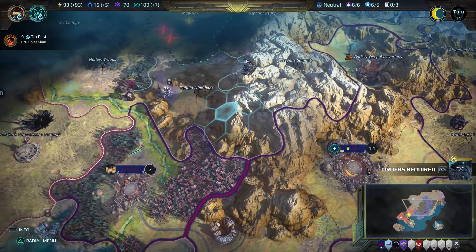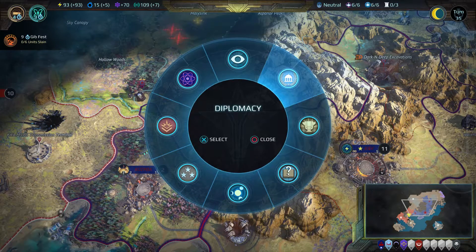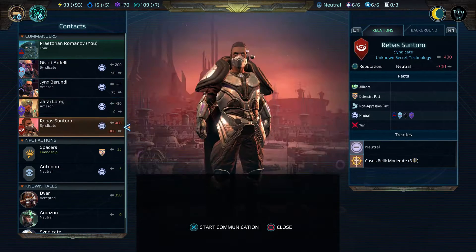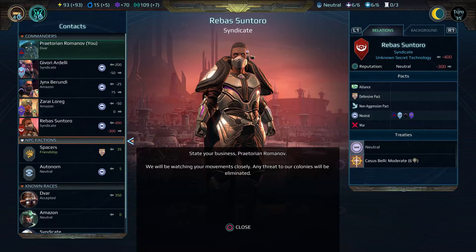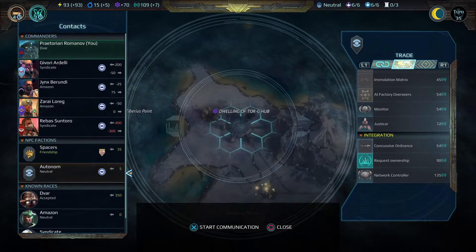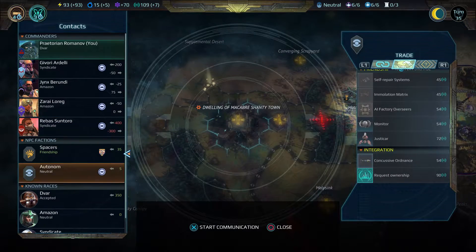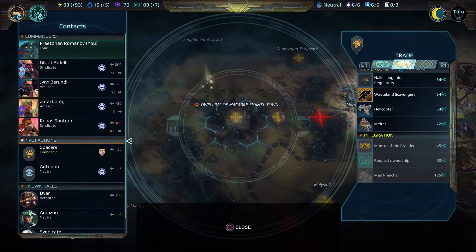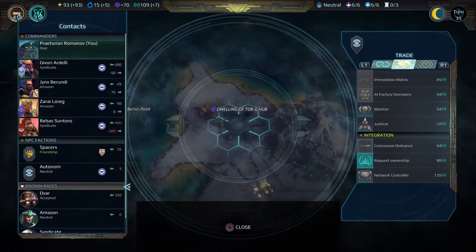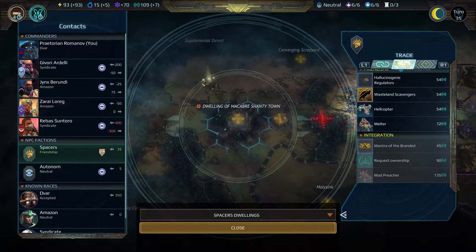I wanted to go ahead and start using my influence — we have a lot of it. Let's use some to get a unit, even though I can't really afford it. If I can select the Spacers... I'm going to have a lot of trouble getting down to them — it just skips. This screen in particular is especially bad; it always skips the one I want to go to. Well, just pretend you want to go to the Autonoms. That worked!